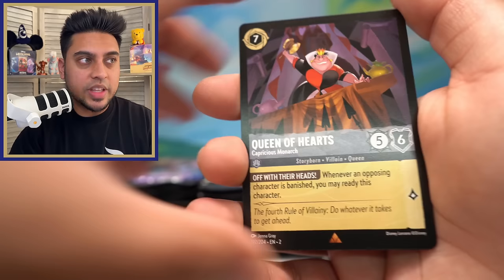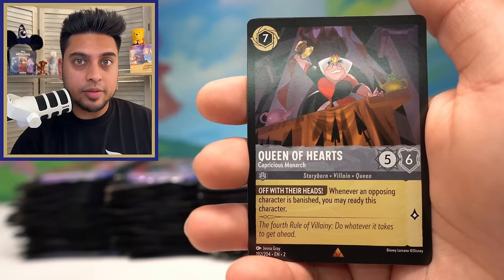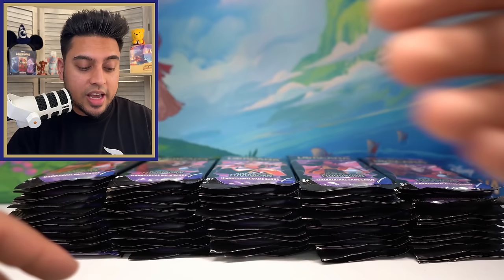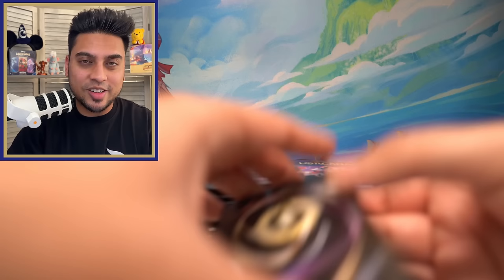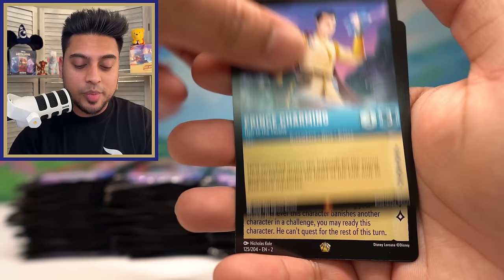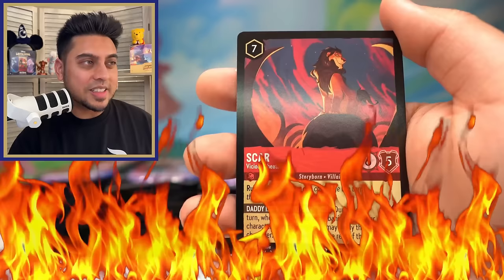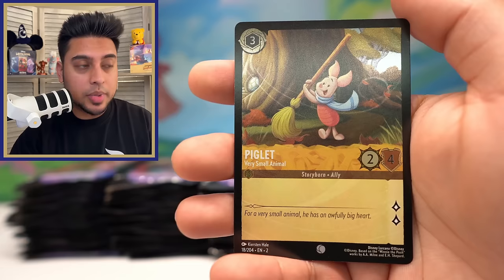I'm relating that back to Pokemon because they have crazy artworks where the background is a huge element, and the holographicness of the card is very textured and nice looking. Queen of Hearts, Flynn Rider, Cinderella. I would love to see that for Lorcana — I hope they can do it. Prince Charming, Scar Vicious Cheater — I think this is our seventh legendary of the day!